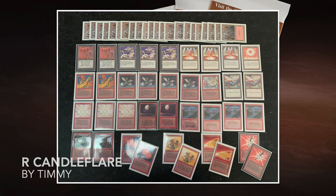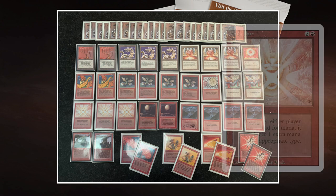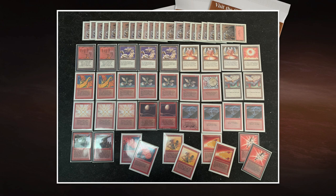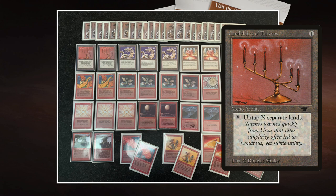Here's my deck — Candle Flare with a lot of dragons. Candle Flare is all about two cards: Candelabra of Tawnos and Mana Flare. Mana Flare is a red enchantment costing 1 red and 2 that reads: whenever you tap a land, it produces 1 extra mana of the mana it would produce. So tapping a red land gives 2 red instead. Candelabra of Tawnos is an Antiquities artifact — tap, pay X, untap X lands. So with all your lands doubling mana, you tap 10 lands for 20 mana, use 10 to untap them all, tap again for 30 mana. It's a mana engine.